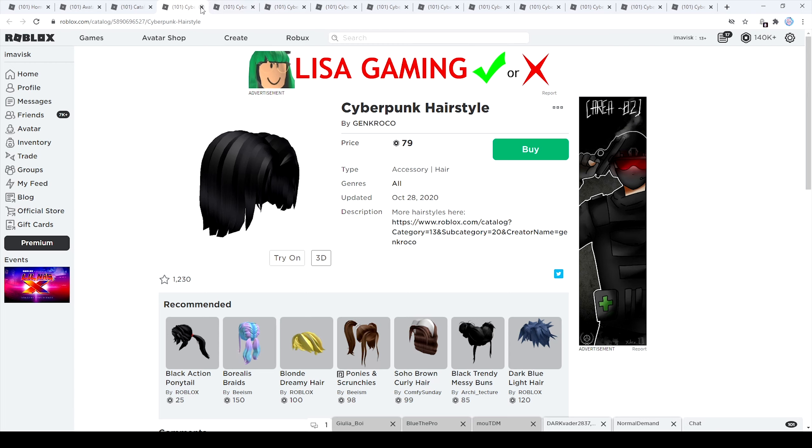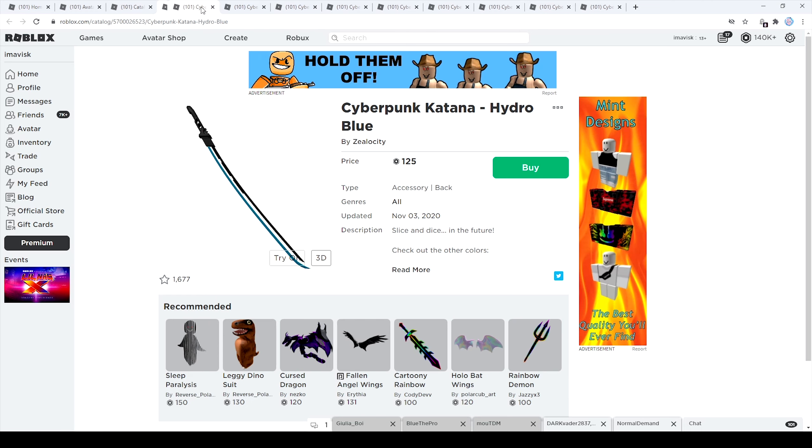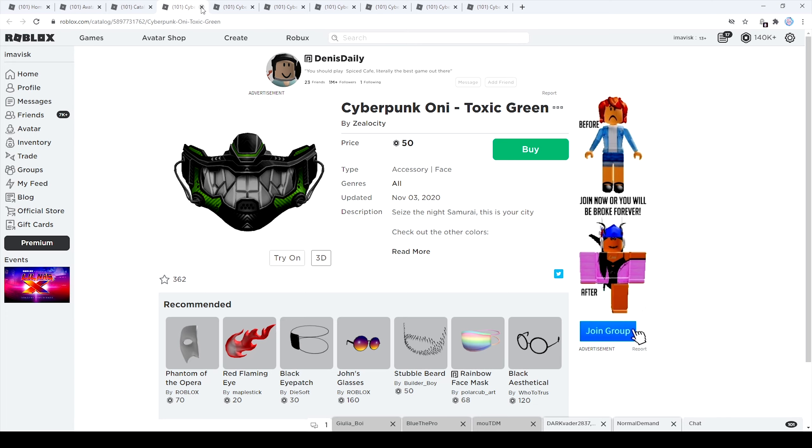Next up we have the Cyberpunk hairstyle, which looks really amazing — it's 79 Robux with 1,230 favorites. It looks like the Keanu Reeves hairstyle, which is really cool. Then we have some really awesome looking back accessories — the Cyberpunk katanas in different colors, all costing 125 Robux. Keep in mind the cheapest price for back accessories is 100 Robux.